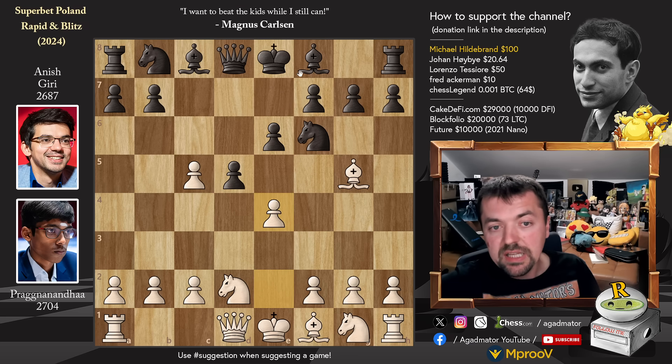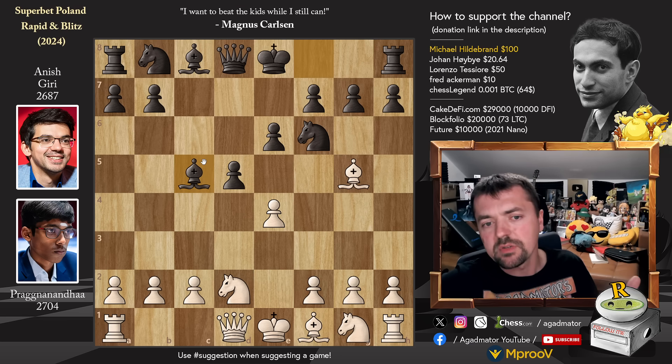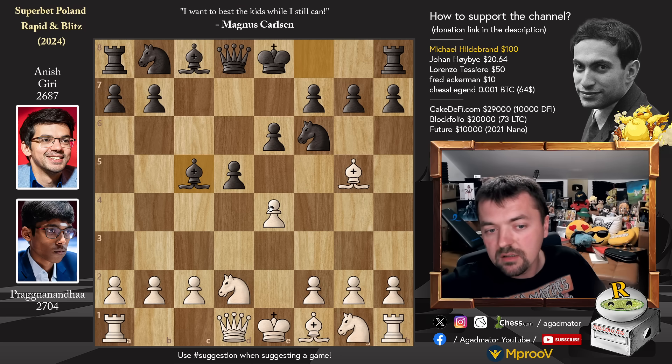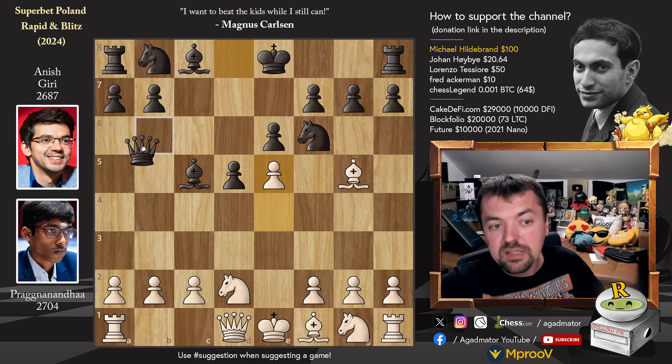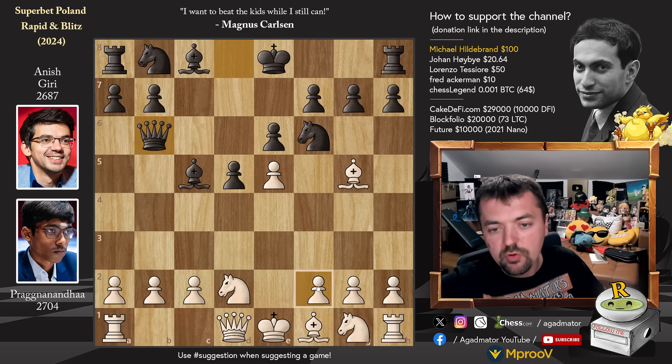Pawn to e4, and bishop captures on c5. When someone plays something like this against you, you know it's not objectively the most terrifying thing, but you have to be prepared and know how to equalize quickly — or the player who knows the ins and outs of the variation will have a huge advantage. We have pawn to e5 going after the knight, and queen to b6. Anish did not blunder a knight — he plays queen to b6, putting pressure on the f2 pawn.